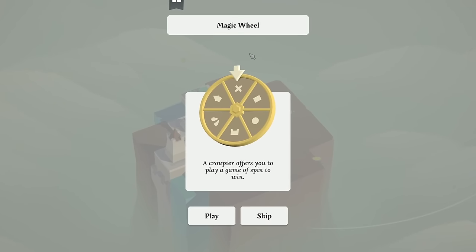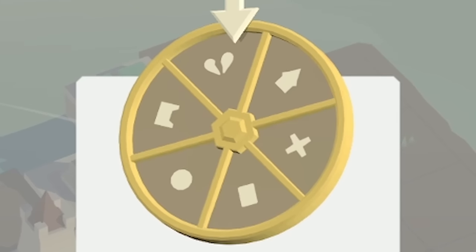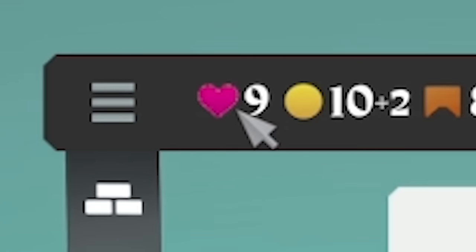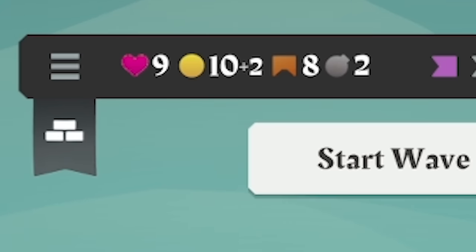So we're going to press play, and I think this is going to give us a nice little card or boost or something. What have we got — a broken heart? What does that mean? It took a life off us. We're down to nine lives. So basically each enemy that reaches our compass stone, we lose a heart, and if we get to zero hearts, it's game over.